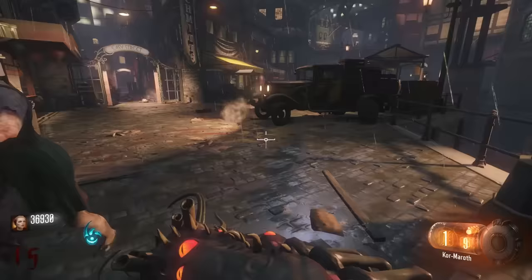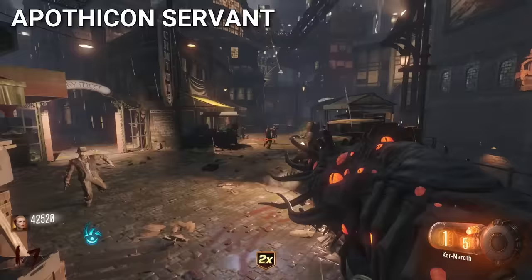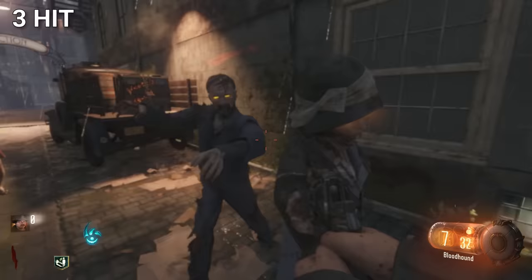Probably the most OP Wonder Weapon in Black Ops 3 Zombies is the Apothicon Servant. It literally creates a vortex and makes it almost impossible to die with this weapon. Three hitdowns were introduced in Black Ops 3, and they were a much bigger improvement over the two hitdowns from previous games.